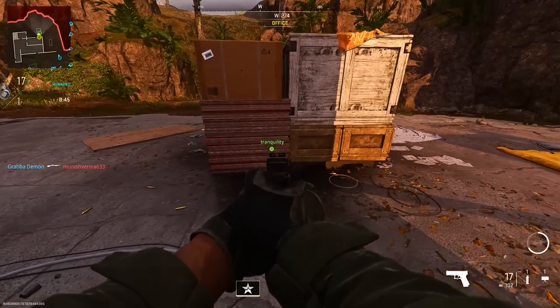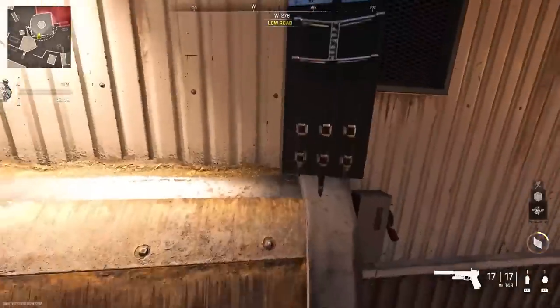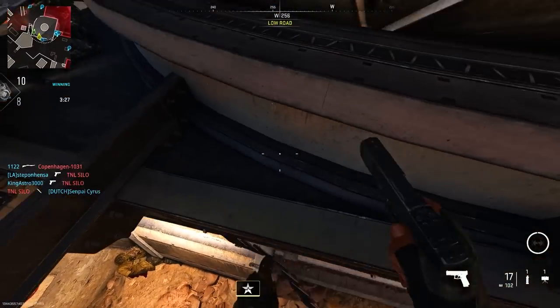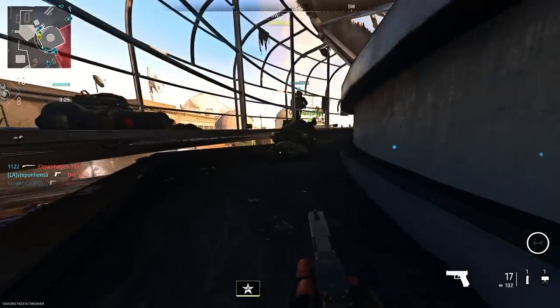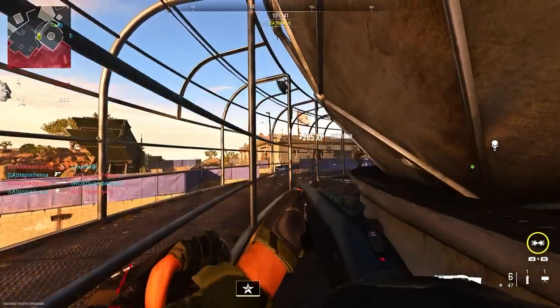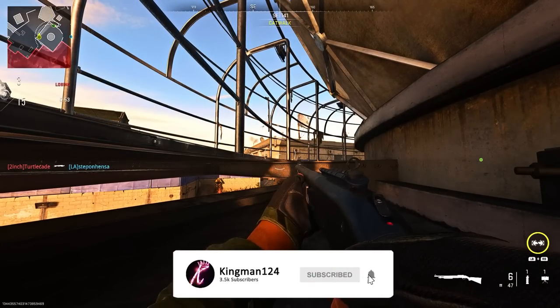The next glitch is on Dome. You want to make your way to my location and place the barricade exactly how I do. Once you place it, stand on the barricade and jump up onto this pretty cool ledge. This is not the best glitch — some of you said so in the comments and I agree — because you can literally be easily spotted. But I actually managed to survive for a bit.